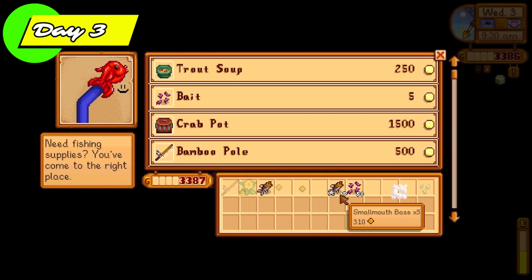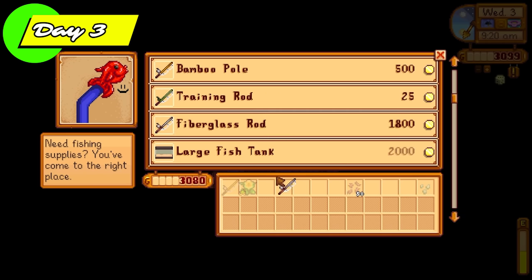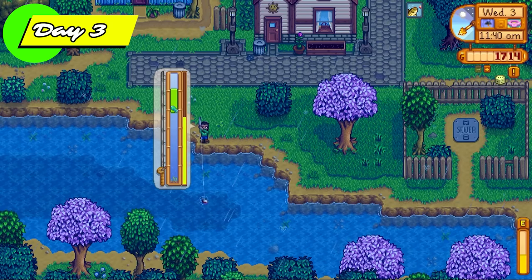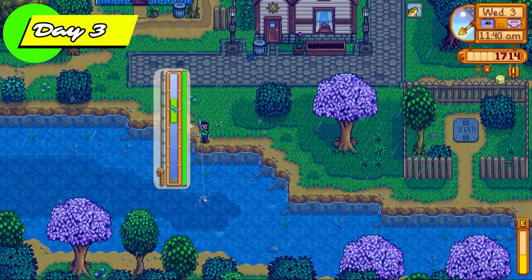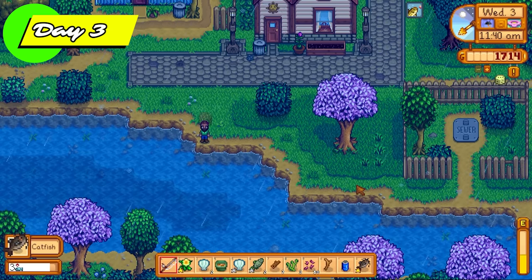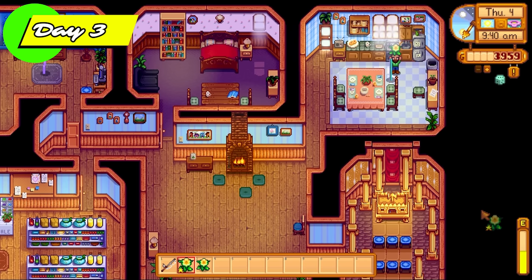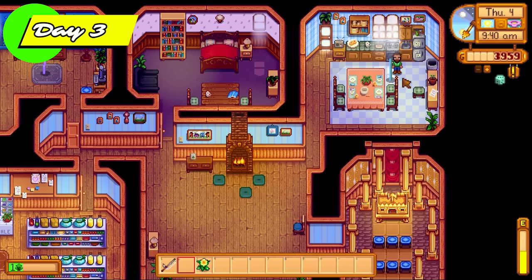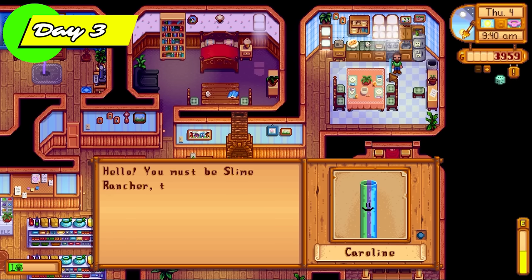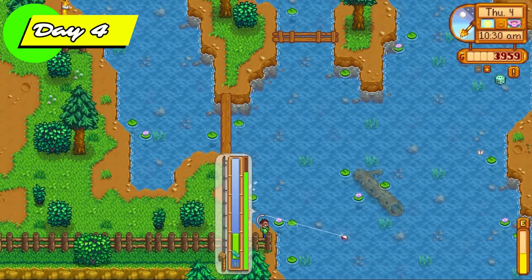Clint's going to give us the schematics to build a furnace, which we'll need later on. We also go to Willy, sell some fish, purchase the fiberglass rod, and spend the rest of day 3 fishing. The reason why it's so important to fish on a rainy day in spring is to get catfish, because they sell for lots of money. We're also visiting Caroline and giving her daffodils so we can learn the tea sapling recipe — that will be a great source of income to get the ball rolling with slime hutches.